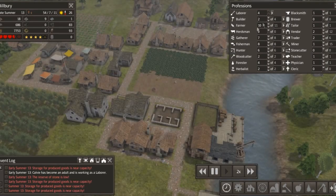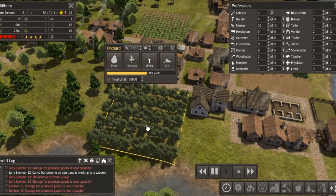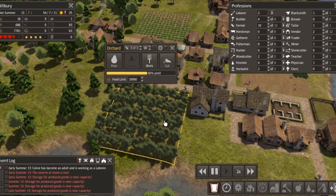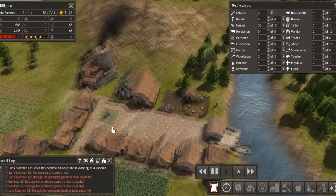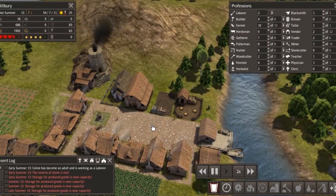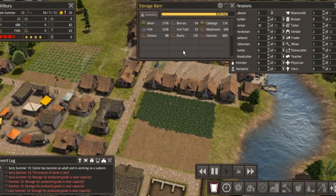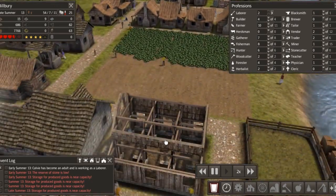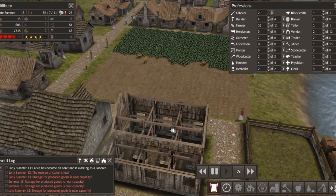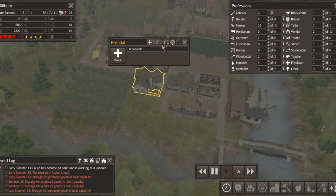So yeah, we've got plenty to be getting on with in this one. We've been producing tools. Stored clothes: 104. Let's have a look - six wool coats, 88 hide coats. In inventory, we've got 80 hide coats in here at the minute. Look how we're getting on with venison - we've got loads, so we'll put 400 over here for now.